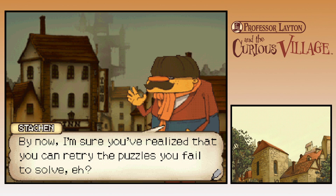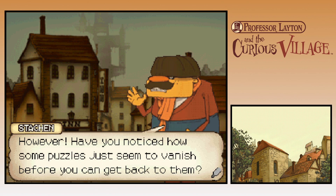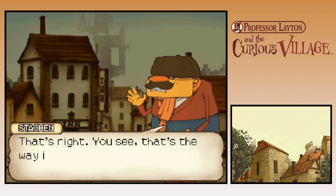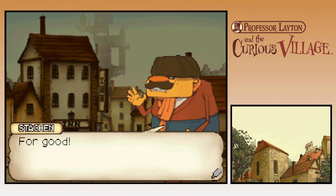By now I'm sure you've realized that you can retry puzzles you failed to solve. However, you have noticed how some puzzles just seem to vanish before you can get back to them. That's the way it is with some things in life — once they're gone, they're gone. For good!